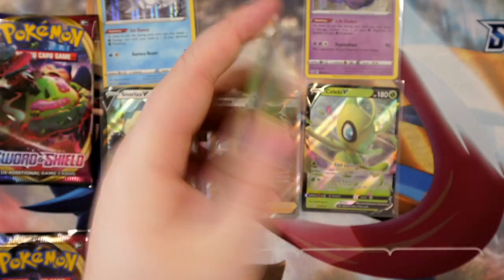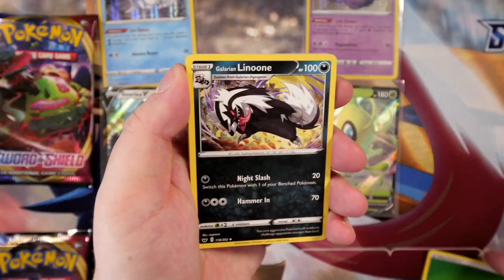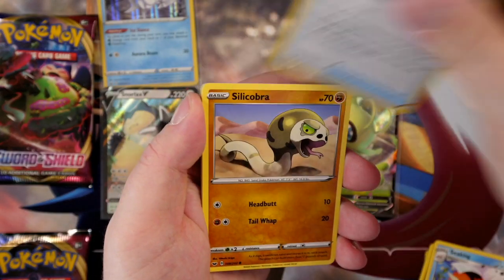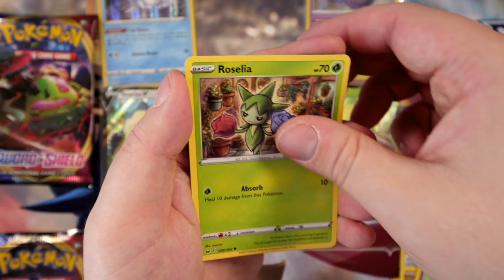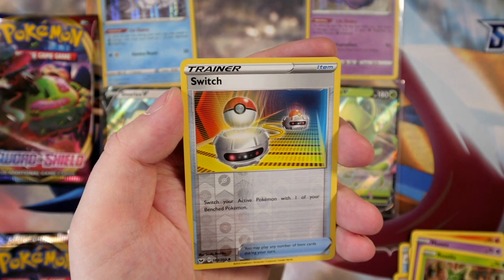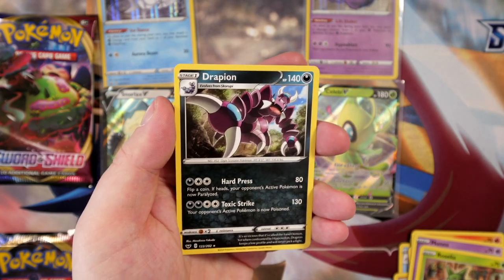Let's get back on track. Fire energy — I give up guessing, you guys can guess from now on. Galarian Linoone, Skowee, Ordinary Rod, Silicobra, Mincino, Vulpix, Munna, Roselia. A reverse holo Switch — but not a Nintendo Switch. And the final card is a Drapion regular rare.